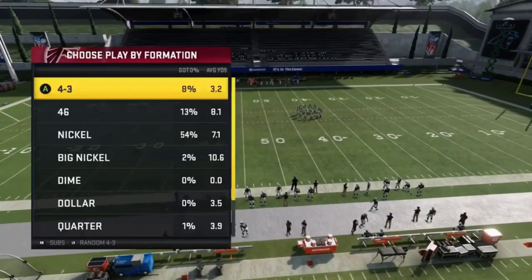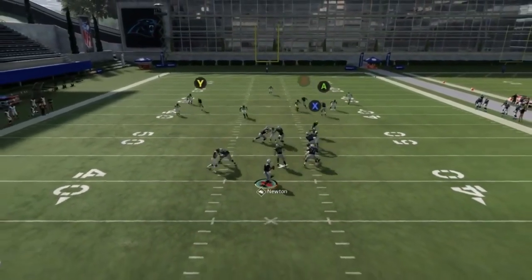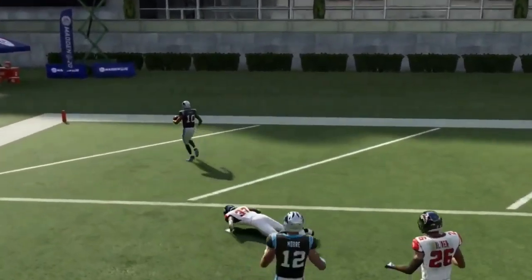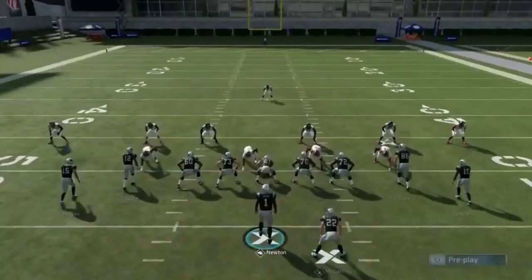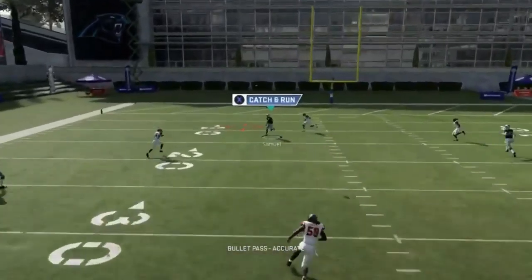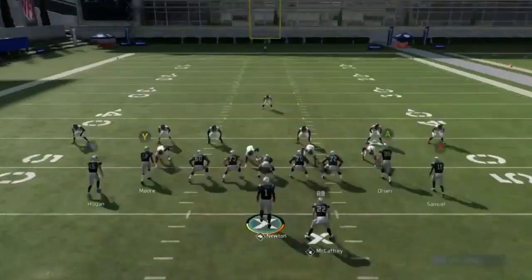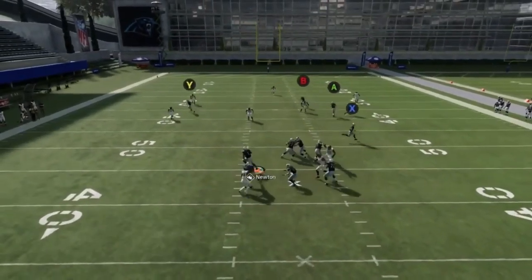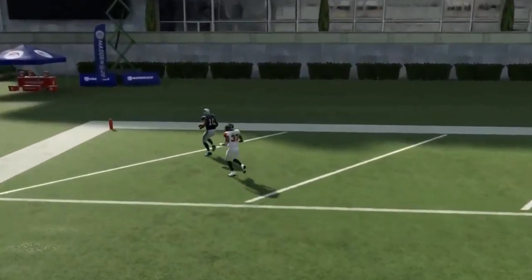Next up we've got the Y out. All we're going to do is streak the A route and block the running back — that's it. We've got a check down with the drag coming across, and then obviously the cover 3 play coming open over the middle. Ultimately if I'm calling this play it's to hit a home run. You've got to wait until it gets a little bit further across that safety. Buying time is probably the only real challenge to a play like this.